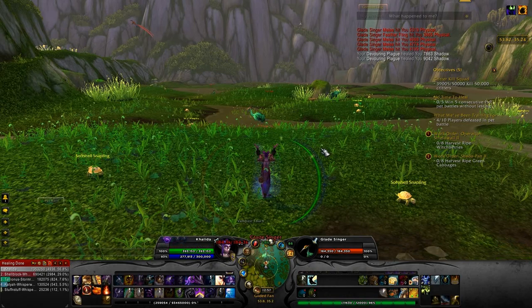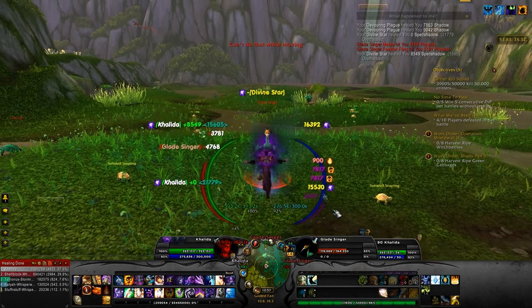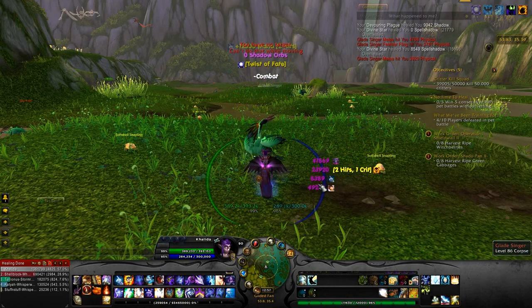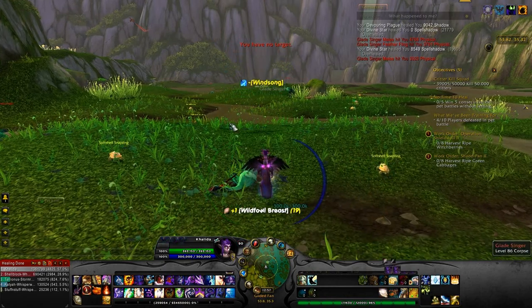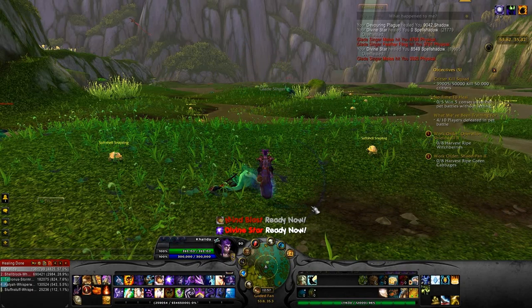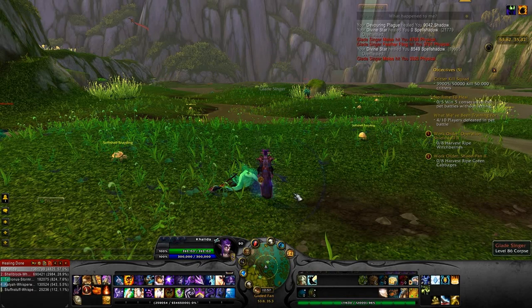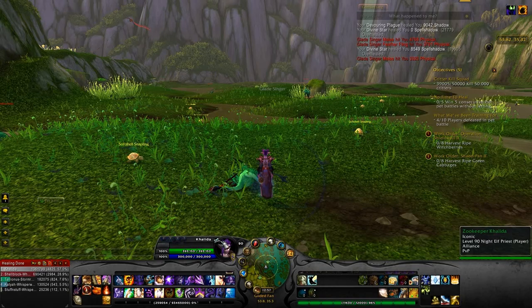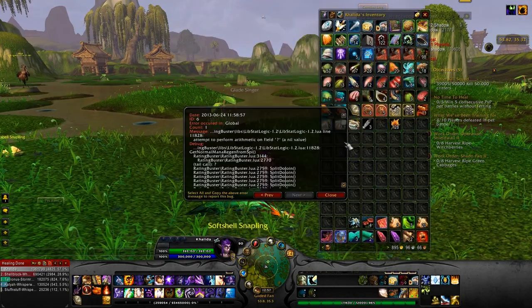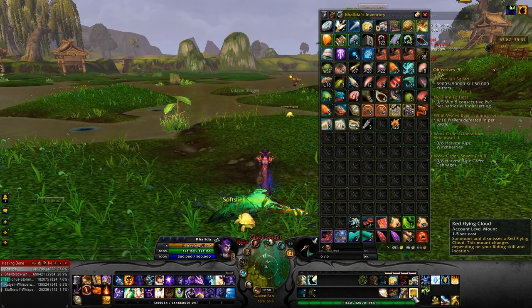Anything to do with my health shows up on this side, and anything to do with my mana or damage I'm dealing to him is on this side. I really just picked it because I like the look of the font — I'm a girly girl if you haven't noticed. And there's nothing wrong with that. Girly girls can play WoW too — don't let anybody tell you different.